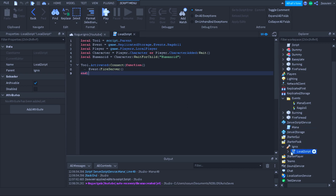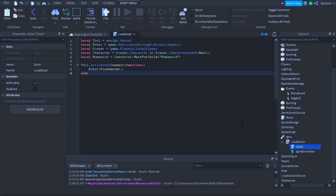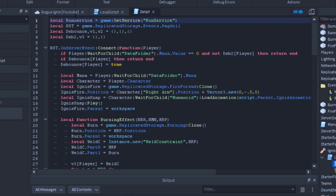Now we're going to get RunService. This RST variable is basically going to be our ragdoll remote event inside of ReplicatedStorage. We're going to get our variables and make three variables here.